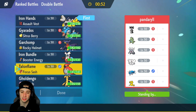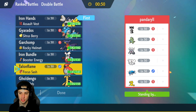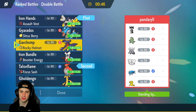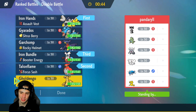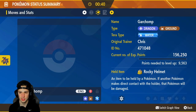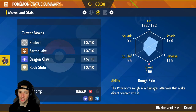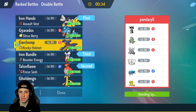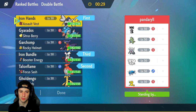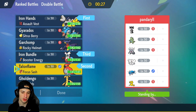Could go into Talonflame — it's got that lovely Brave Bird and we could take speed control here as well. So Talonflame and Iron Hands, I dig it. Iron Bundle in the back end, and then last but not least I could go Garchomp — you got Earthquake, Dragon Claw, Rock Slide. But something I'm worried about is the Dondozo combo. We already have two Pokemon that can kind of get some work done with it: Iron Hands and Iron Bundle.